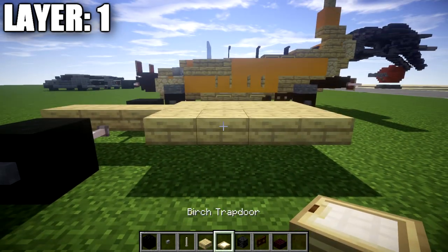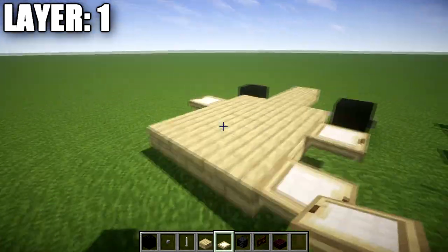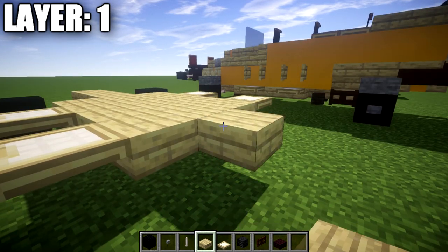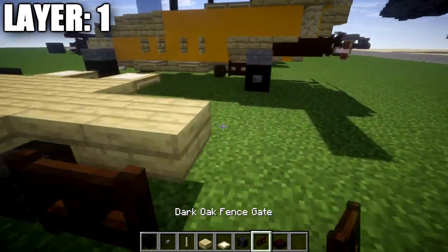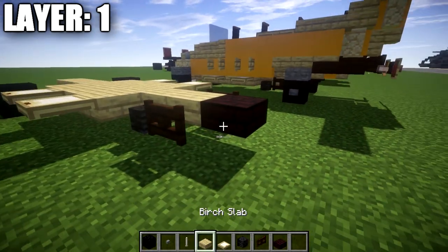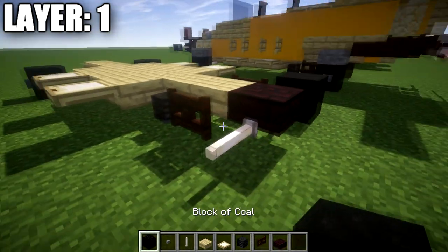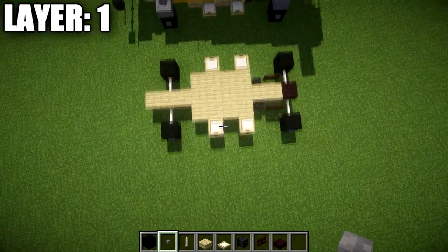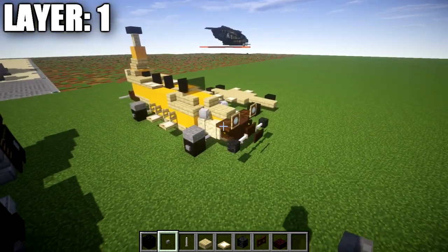On the second row of three, place down a birch wood trapdoor on both ends. Then go to the fourth row of three and place down a birch wood trapdoor on the sides there. After that, place down a birch top slab in the middle followed by a wither skeleton skull to both sides of it. Then place a birch wood top slab back, followed by a dark oak wood fence gate to both sides. Place another birch top slab in the middle, then an end rod out to both sides, and a block of coal coming off the end rods with a stone button on the end. That completes the basis for the vehicle chassis, wrapping up layer one.